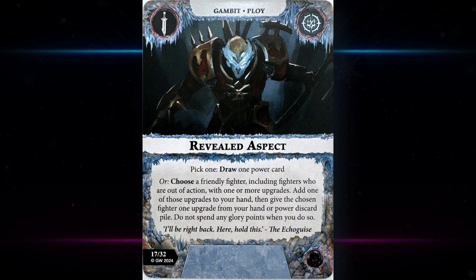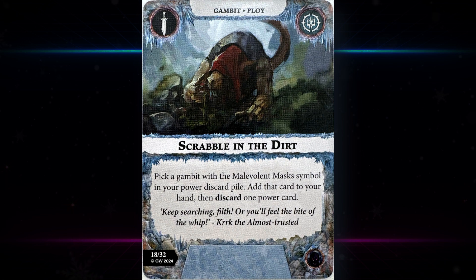Revealed Aspect — pick one: a one-power card, or choose a friendly fighter including fighters who are out of action with one or more upgrades, add one of those upgrades to your hand, then give the chosen fighter one upgrade from your hand or power discard pile without spending any glory points. Either a very simple option or a very lengthy one. There are several cases where you really need to be alive with a specific upgrade or have mask upgrades on surviving fighters. It's a bit of a brainy card that could really make a huge difference. I really like that one, and Mask Born — I'm a real fan.